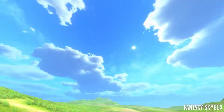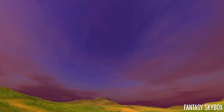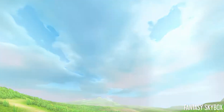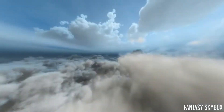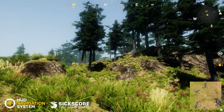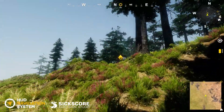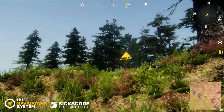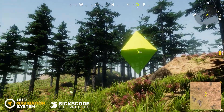The Fantasy Skybox features 178 different cube maps with 160 panoramic high quality skyboxes for day, night, rainy, snowy, sunrise or sunset. The HUD Navigation System is a collection of the most common navigation concepts in Unity — whether you need a radar, a compass, an indicator or a mini-map. It has it all in one.